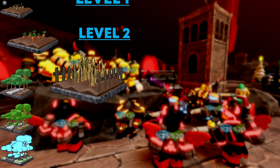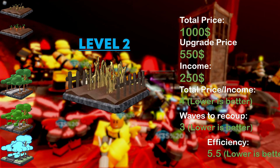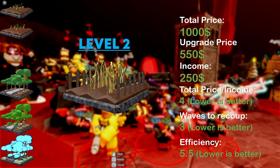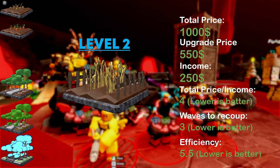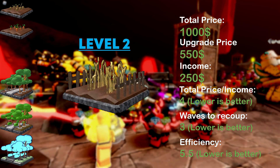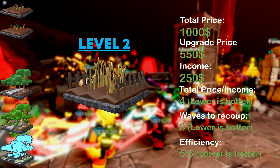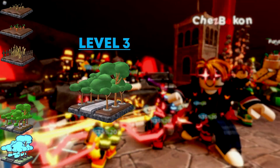A level 2 form costs 550 cash and produces 150 more cash than a level 1 form. It is one of the most cost-efficient levels, recouping the upgrade cost in 3 waves and returning its investment in 3.6 waves.